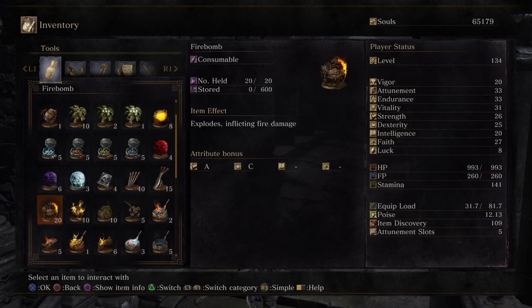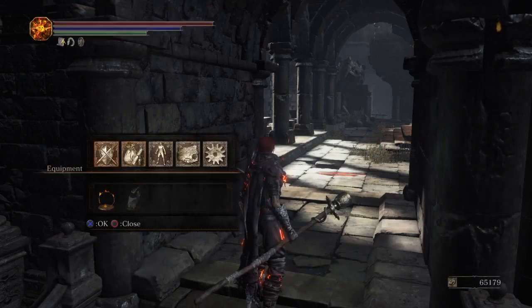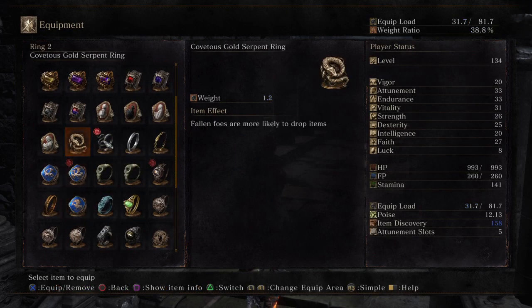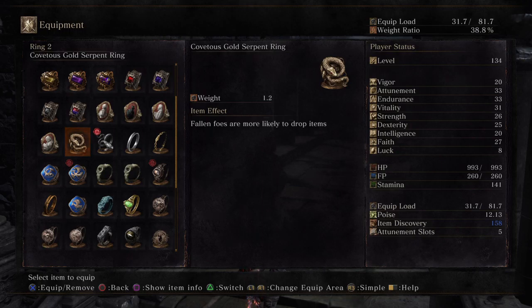Anyway, once you have all of those, this staff is also an extremely rare drop. So it helps to have a lot of item discovery. I recommend having at least 250 item discovery — at 250 item discovery, it took me 15 kills to get it.